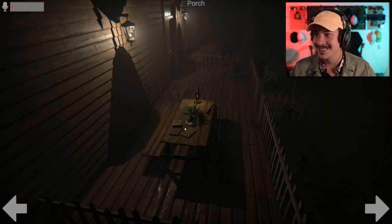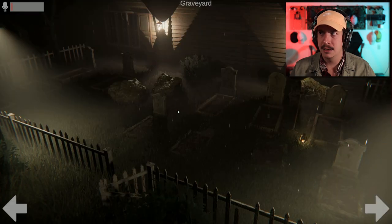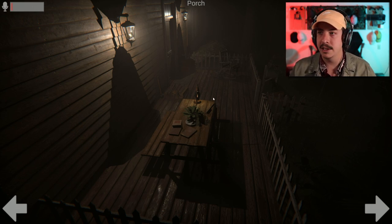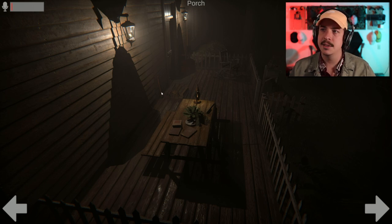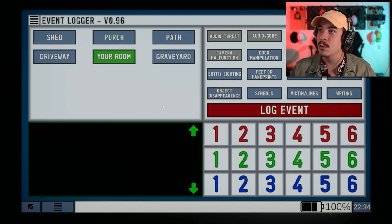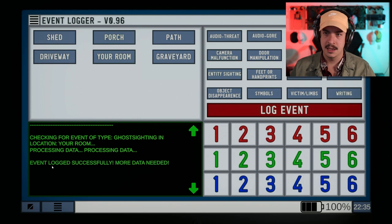Okay, I don't like that at all. Let's just keep looking around to see if anything is extremely obvious. I should start visually and verbally confirming things I see: we've got a rocking chair, plant on the picnic table, a few books, a meat cleaver, firewood with a hatchet, mailbox, gate is open, two boxes, and a bunch of headstones. Oh — hi, hello, okay bye! Entity sighting — log event. Checking for event type: ghost sighting in your room. Event logged successfully, more data needed.